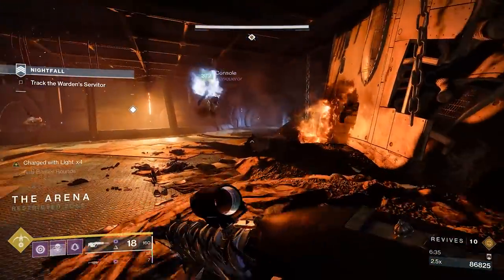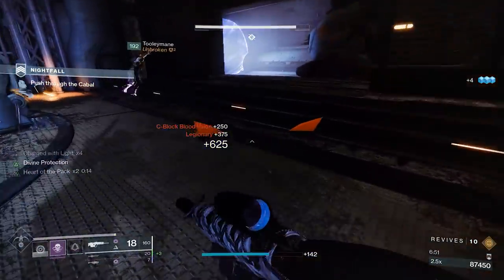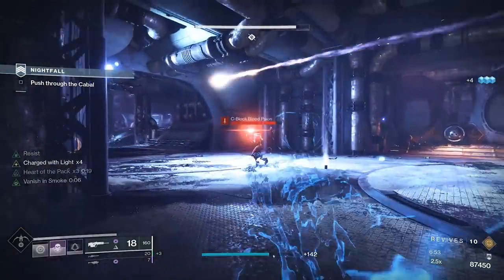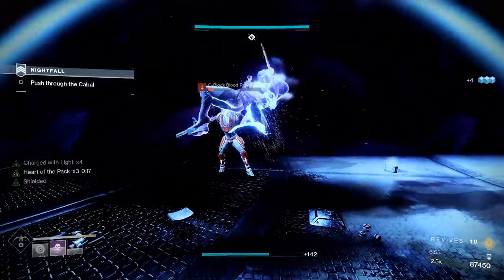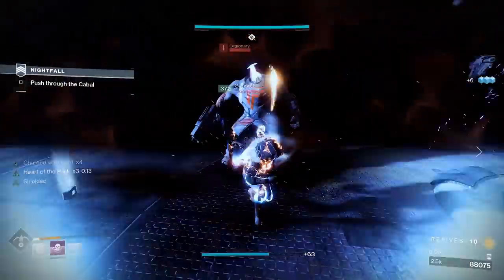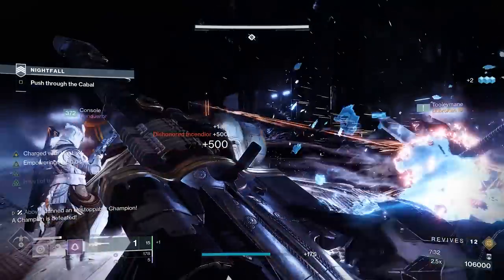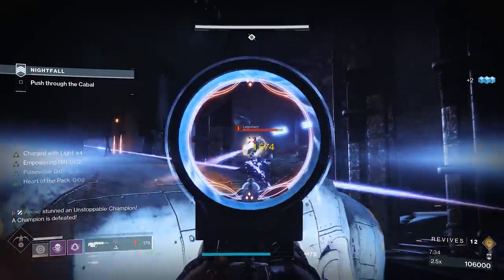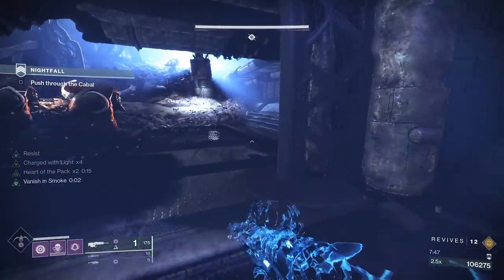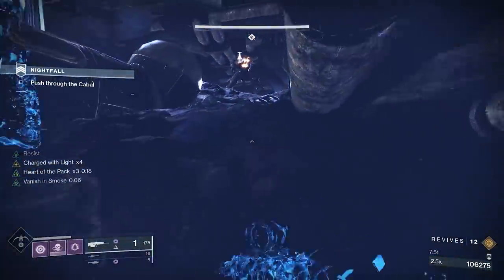The room after the elevator is where you'll want to get as many finishers as possible to stock up for the Prison of Elders encounter. Use blinding and healing grenades to your advantage as your Hunter performs finishers. This is also where Reactive Pulse comes in handy, as you'll have a powerful overshield the entire time. Then focus the two unstoppable champions in front of you. Once dead, head left and smoke your team to skip the remaining adds. Resmoke in front of the pillar, then we're moving on to the Prison of Elders encounter.